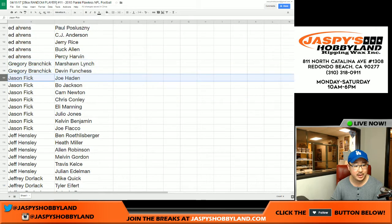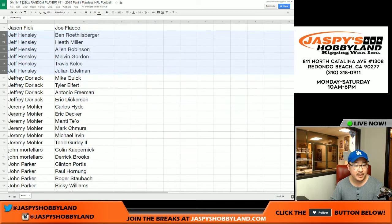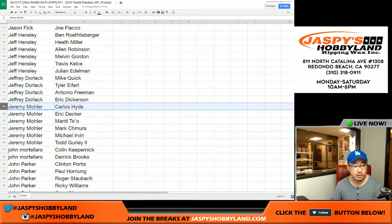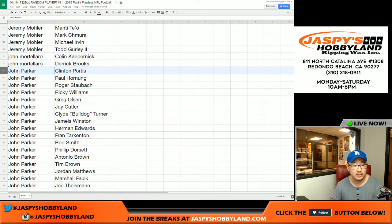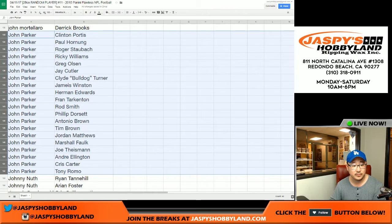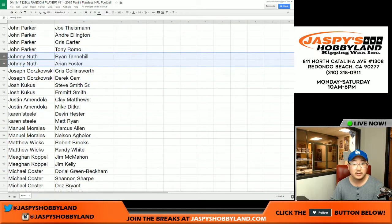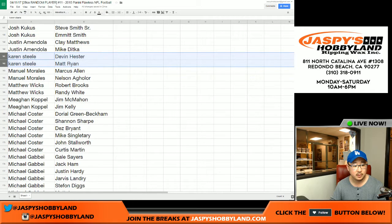Greg — nice. Jason — there he is, we saw before he had that Bo Jackson. Jeff Hensley, Jeff Dorlak. Jeremy 33 — those are your players. Now you can trade if you'd like, but usually people really don't. John Parker with a big chunk of teams right here — they're yours, John. Some nice stuff in there. Remember, Jameis Winston is a rookie in this set — 2015. Johnny — Ryan Tannehill, Aaron Foster. There's Joe. There's Josh, Justin, Karen, Manuel, Matthew Wicks, Megan — got a couple quarterbacks there.